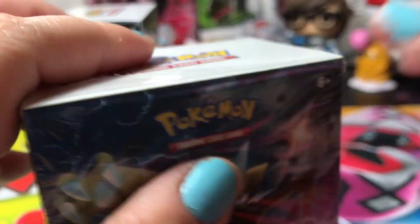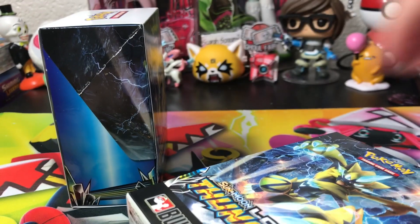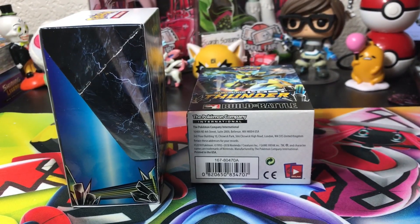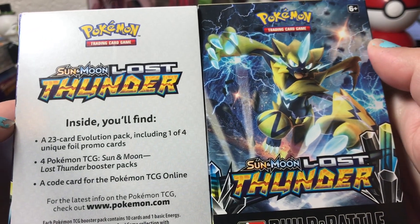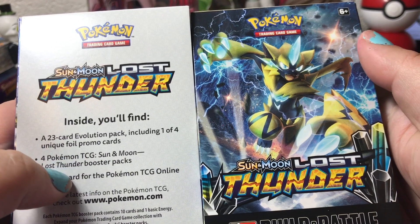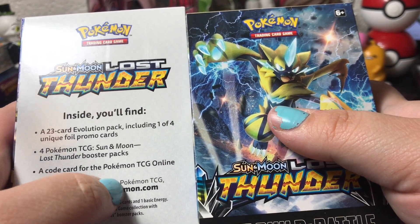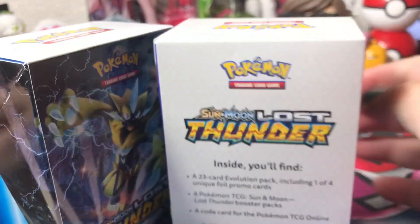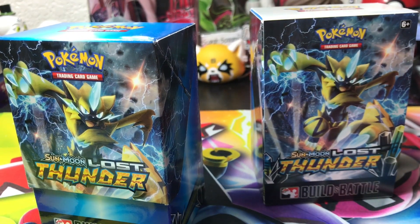It says 'open' — use the blade carefully, never be careless with the blade. Oh, and before throwing it away, this is what you do. Anyway, it's a 23-card evolution pack including one of four unique foil promo cards — hopefully we get two different ones — four Pokémon Sun and Moon Lost Thunder booster packs, and a code card for the Pokémon Trading Card Game Online, which I'll keep one and share one with you. Sounds like a good deal.